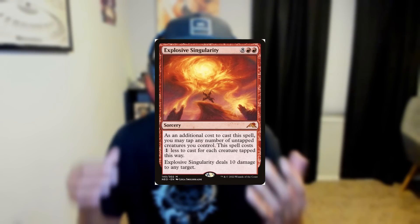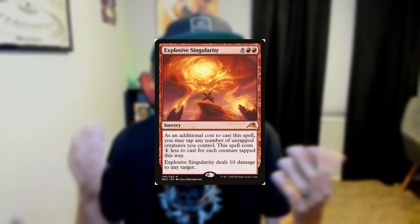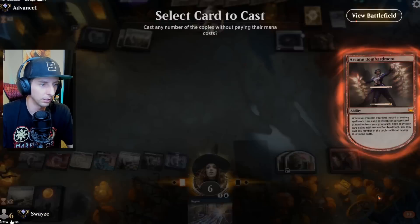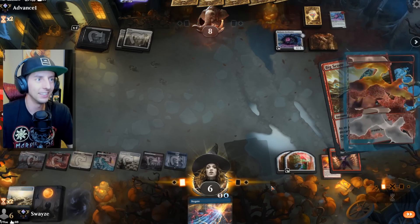Today's win con is Explosive Singularity, a card that burns your opponent's face for 10 damage — pretty busted but very expensive. That's why it's in the Arcane Bombardment build: we try to get it to the graveyard and have it come back underneath the bombardment, casting it for free. It's a cheap way to get a really cheeky win.